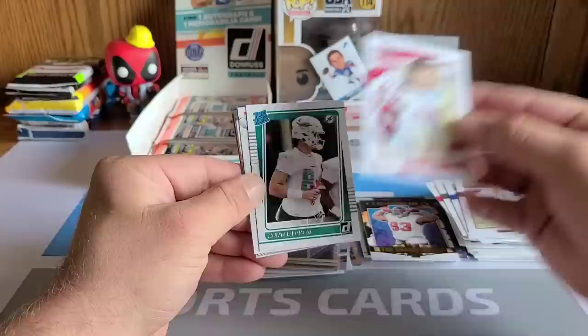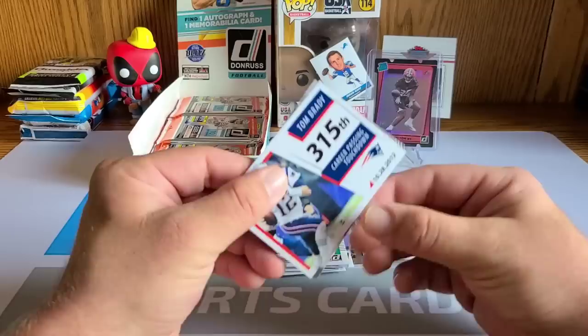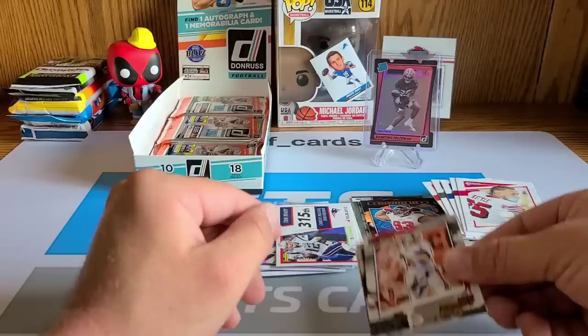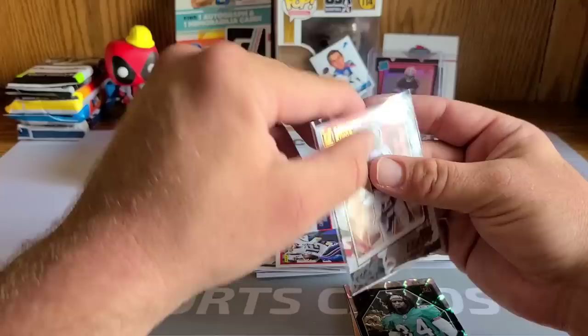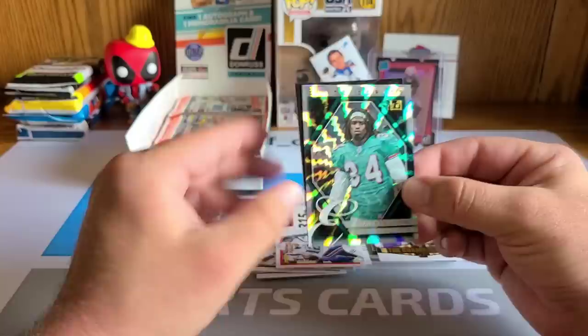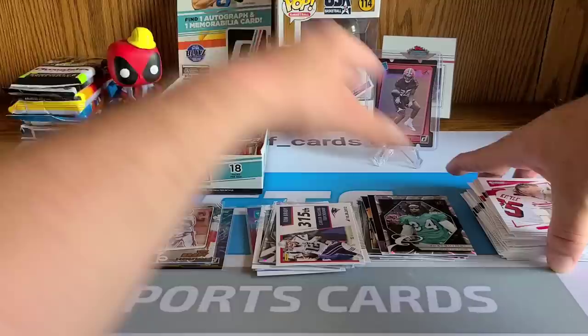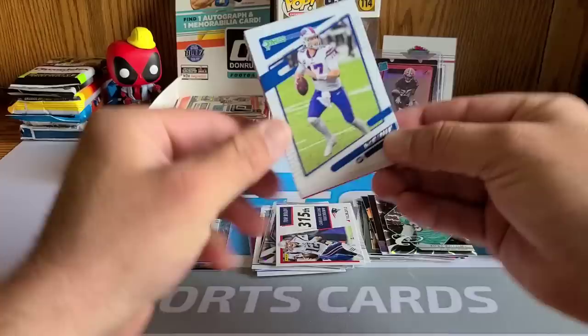Hunter Long tight end rated rookie, and behind him Tom Brady — 315th career passing touchdown with a date on it. I like that! TB12, and right behind that, Gridiron Kings of Tom Brady. I love Gridiron Kings — that's sweet. Definitely going to sleeve up the Gridiron Kings Tom Brady. Ricky Williams on the Elite Series — Mr. Stoner himself — and a Retro Series of Peyton Manning. This is a fun rip, obviously a little pricier than it should be in my opinion, but still a lot of fun.